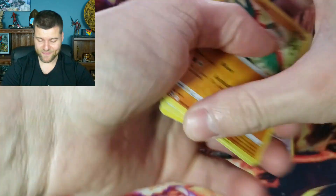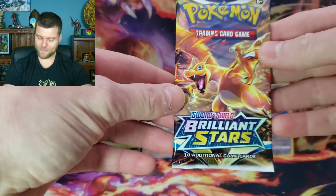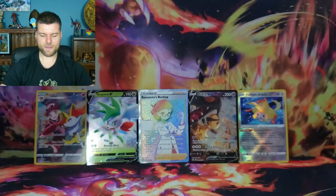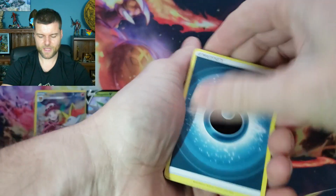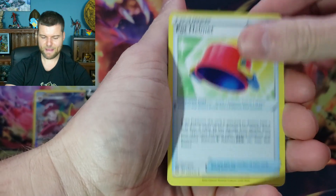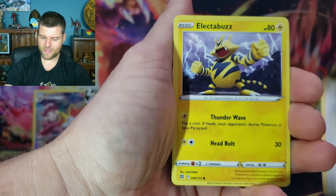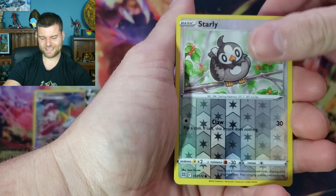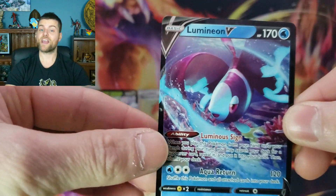We actually need two more cards to fill the screen — haven't filled it in two or three videos. Three packs left, each with two chances. Let's make it happen! Energy, Pot Helmet, Gigalith, Premonition, Shinx, Bidoof, Electabuzz, Hawlucha, Buizel. Reverse holo Starly. And Lumineon V — Luminous Sign and Aqua Return! Another hit! Two packs left, one more to fill the screen.